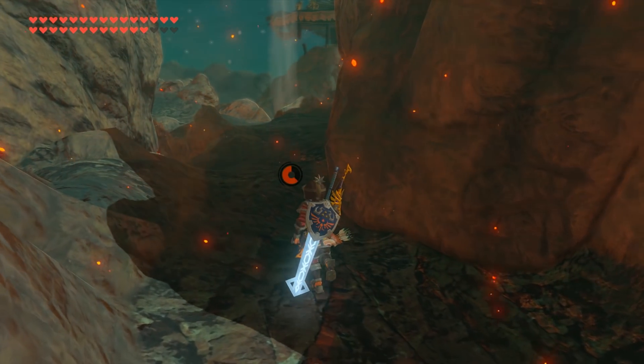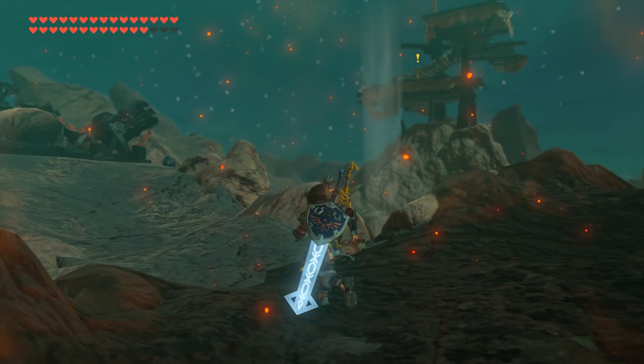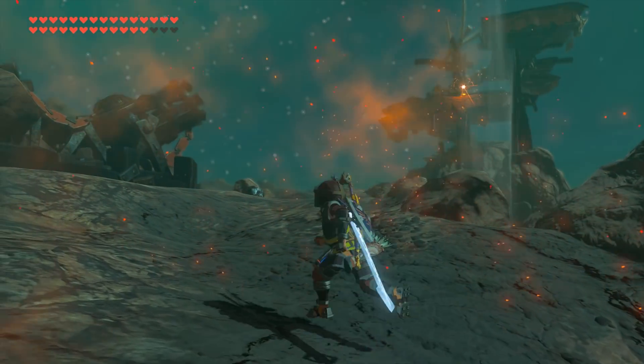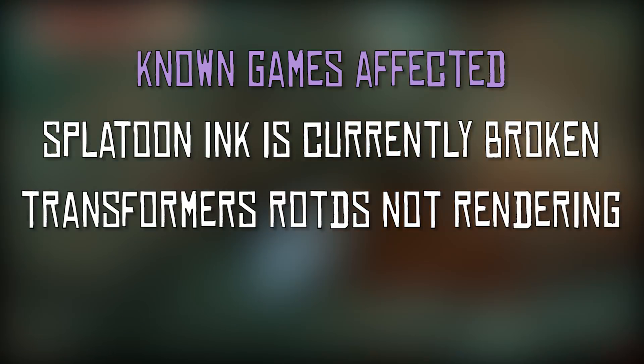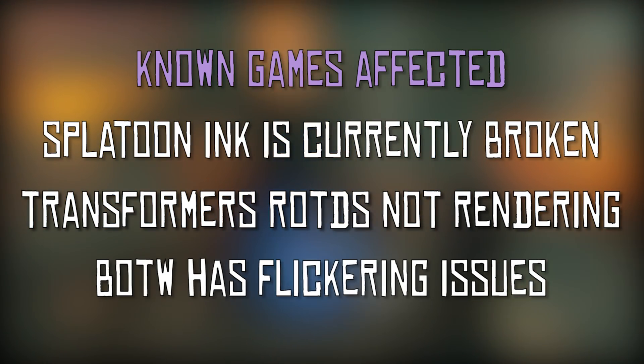Now that we've discussed some of the major and minor fixes that we're seeing in 1.14.0, let's take a look at some known issues. The first thing we have been told is that some games have partially or entirely broken graphics. Splatoon's ink mechanic is currently broken, Rise of the Dark Spark doesn't display graphics anymore, and Breath of the Wild currently has flickering issues.